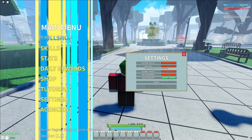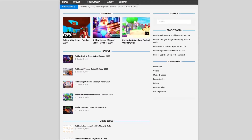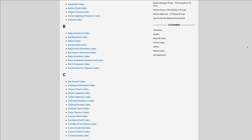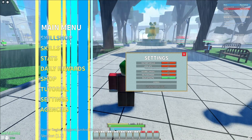Are you guys fed up of watching YouTube videos for Roblox codes? I have a solution for that — rbxcodes.com. On the website you can find game codes, music codes, and guides. There's tons of stuff in there that you guys have to check out. Overall we have codes for over 300 Roblox games, so if you need a code for a game, it will be there.